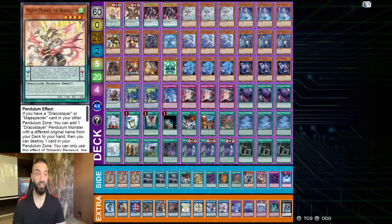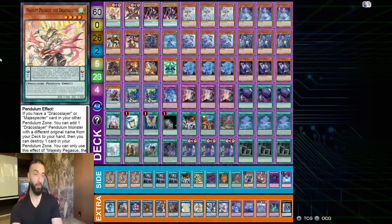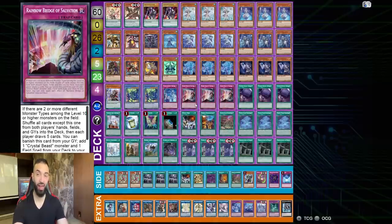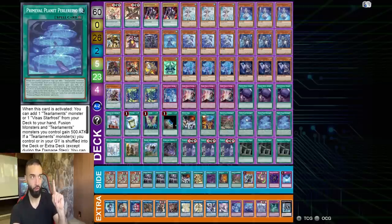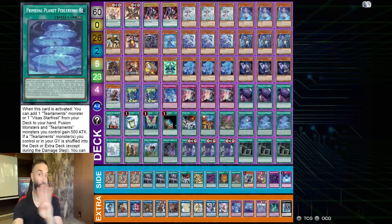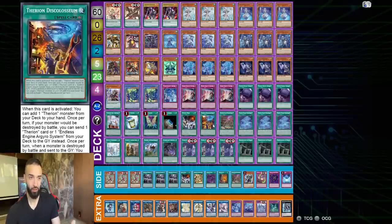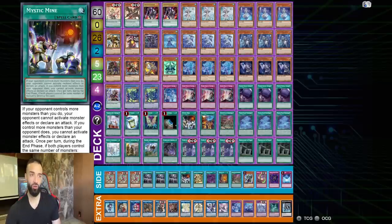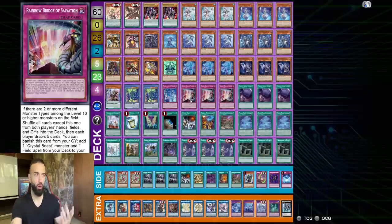Now I'm going to show you the deck list. This is absolutely amazing — it's Draco Slayer turbo. The idea of this deck is field spell turbo. It doesn't matter what hand you draw; I want to get access to Majesty Pegasus and the Crystal Beast field spells every game. You play six field spells. I remove Secret Village going in the main deck. You play Pearl Arena, Reich Phobia, Coliseum — all three of these you cipher through every turn going first.